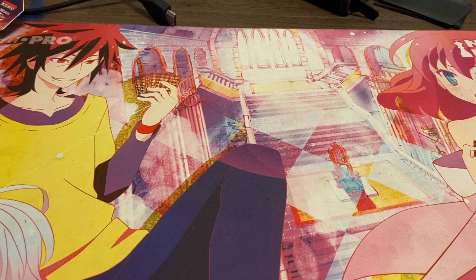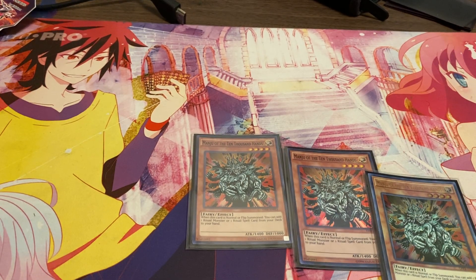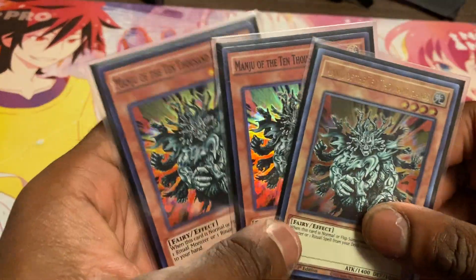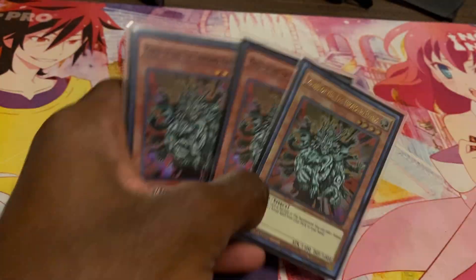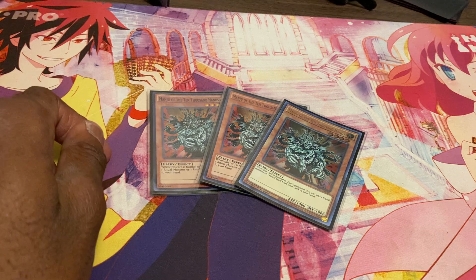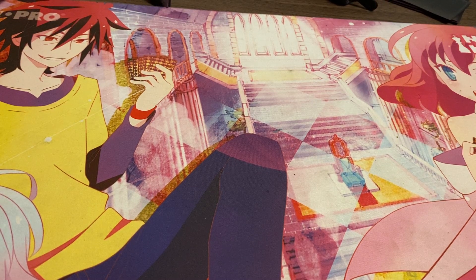Starting off, we have three copies of Manju of the Ten Thousand Hands. This card is being replaced with the new card — something of the Trillion Hands — which when summoned allows you to add both a ritual spell and a ritual monster from the deck to hand. It will be replacing the Manjus since Manju only searches one or the other, while the new card searches both. It basically does the job of two Drytrons instead of one, so the Trillion Hands replaces it since it touches both cards.